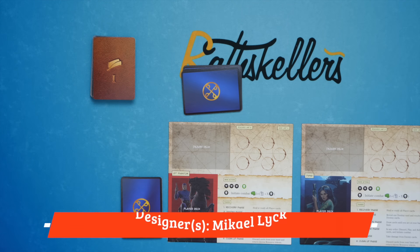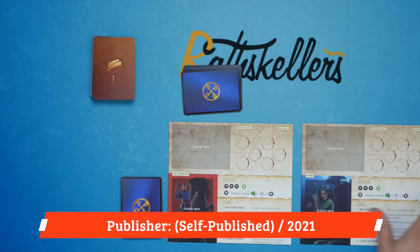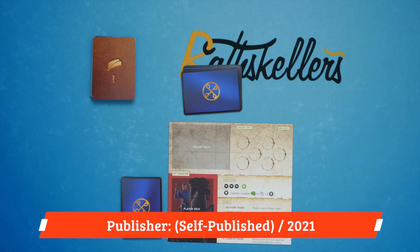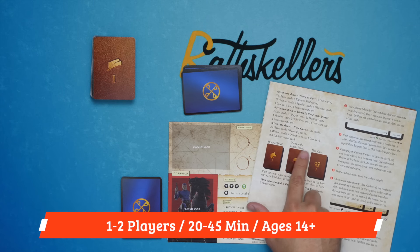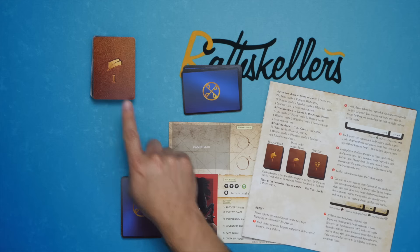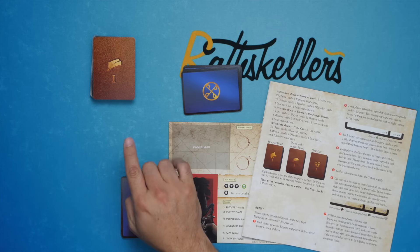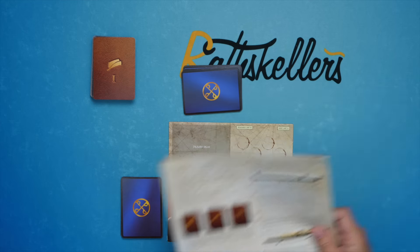The game can be played with two players, and they can pick whichever one of these two they want, or solitaire. I'm going to play solitaire right now with just The Phantom here, and then you have three stories included. You can play Story of the Devil, Diana in the Jungle Patrol, or Year One. Here we have Diana in the Jungle Patrol, and the cards are stacked numerically and organized from top to bottom.